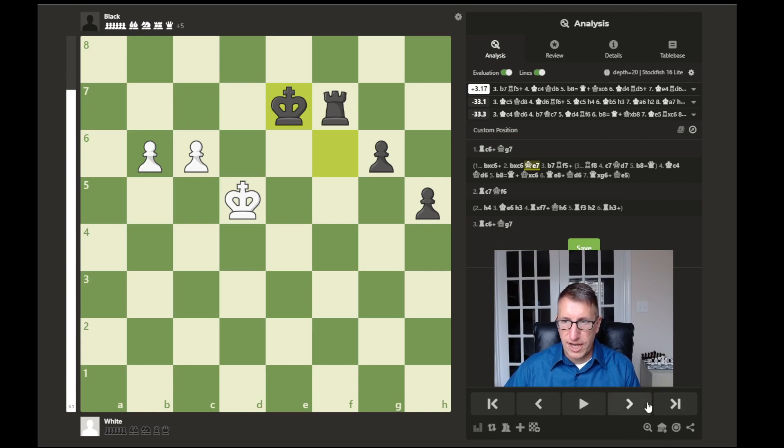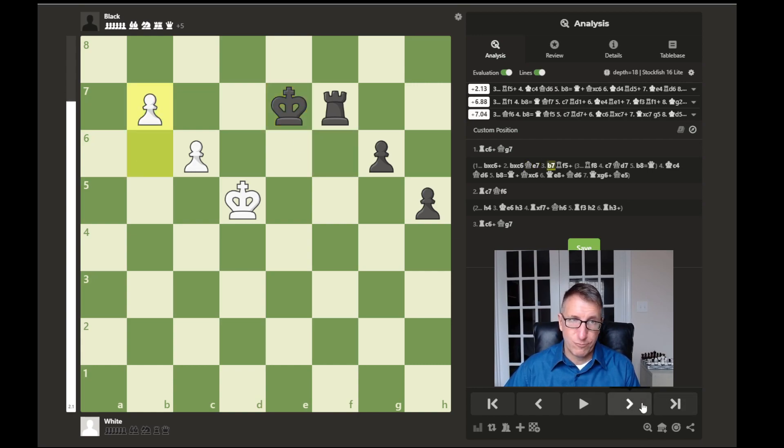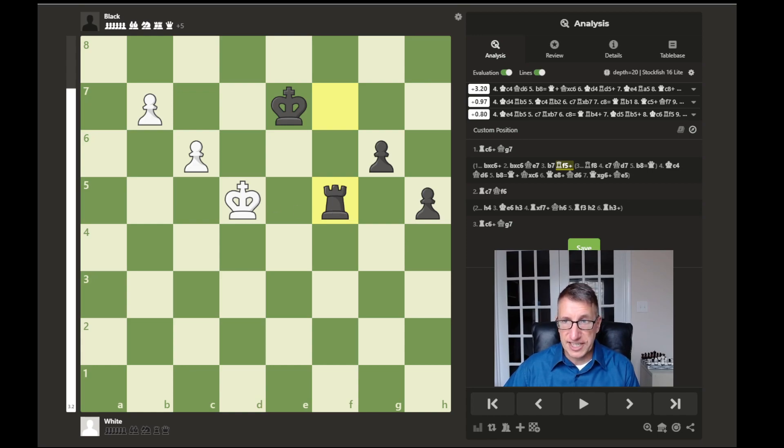The king would not be able to stop both of these pawns — they would just start marching forward. Maybe rook to f5 could be played to chase the king, but then the king could just move down to c4 to prevent the rook from getting behind the passed pawn and trying to capture. Even if that would happen, the other pawn would be able to move forward. It would just be impossible to stop both of these pawns.